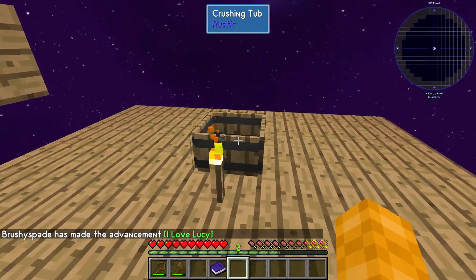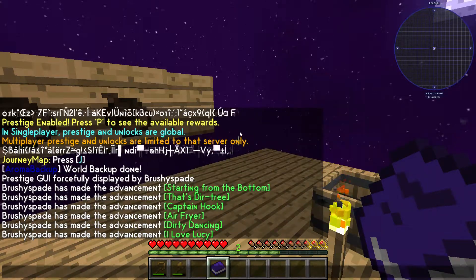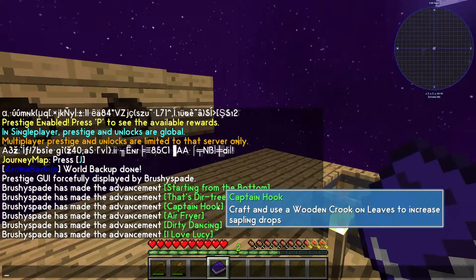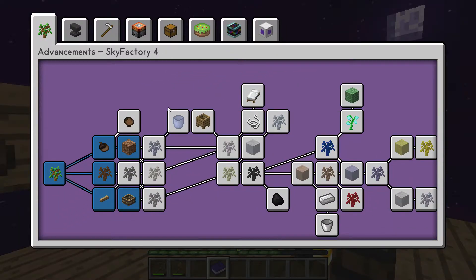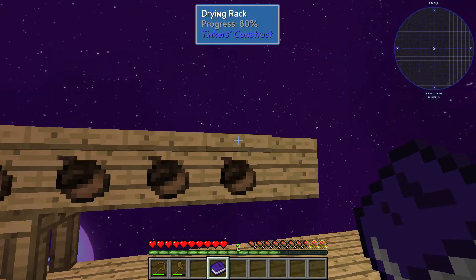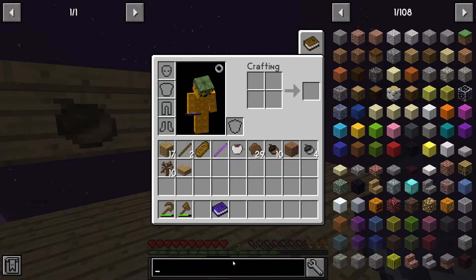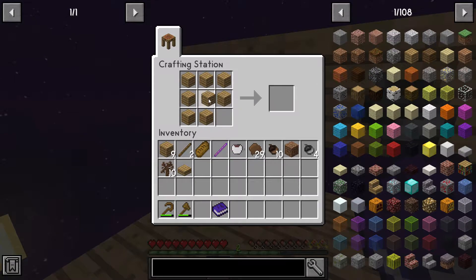Right — advancement made! How many advancements have I done? That is terrifying. One, two, three, four — I've done six advancements so far, that's pretty nuts. Right, we need to wait for these guys — they're doing pretty fast. We need to wait for these guys so I can make a cobblestone sapling — that's just what I'm going to call it from now on. Not a petrified sapling, a cobblestone one.